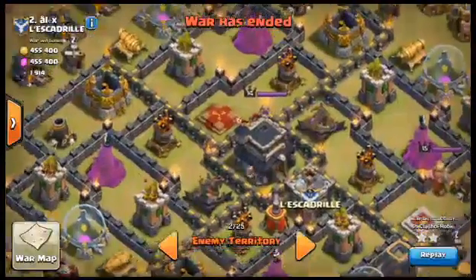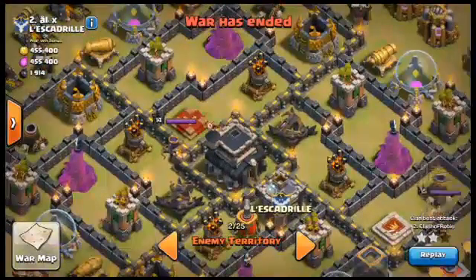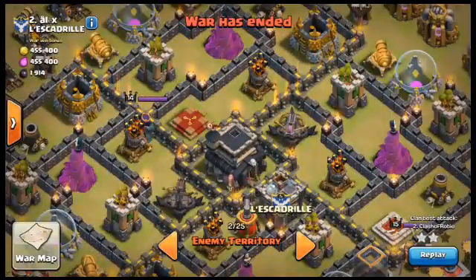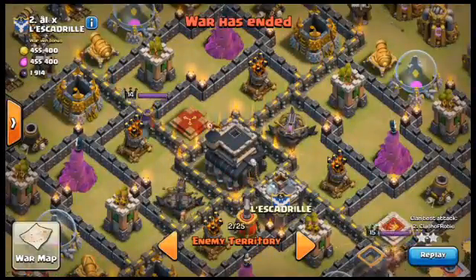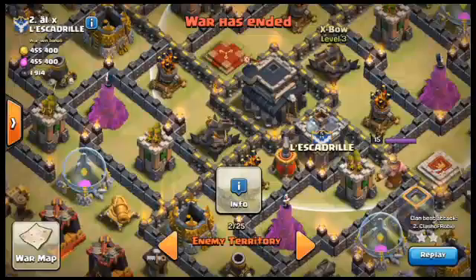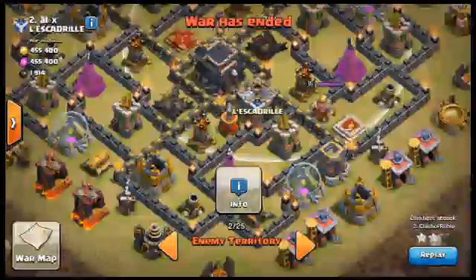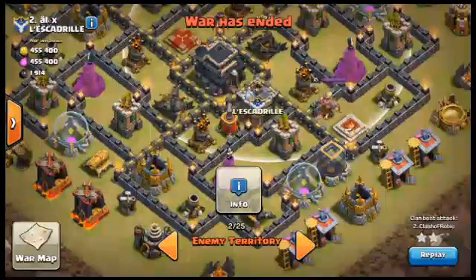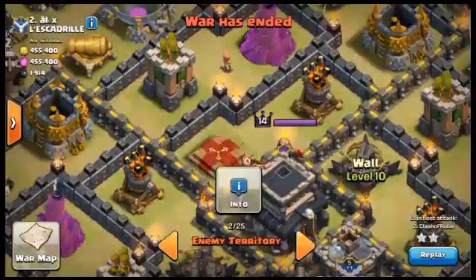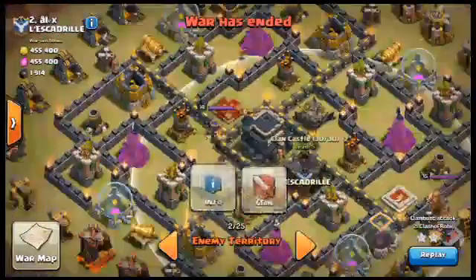GoLavaLoon consists of two Golems — two is recommended, though you can use one. A max Clan Castle Golem at level 4 or higher is ideal, especially going for a max Town Hall 9 base. This base isn't completely maxed — Archer Towers, Cannons, Wizard Towers aren't max — but the Air Defenses and Infernos are maxed. It's a tough base, and I decided the walls were too much for GoWiWi, so I went with GoLavaLoon.